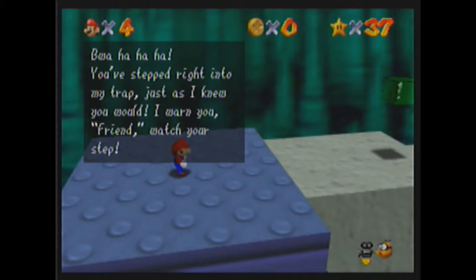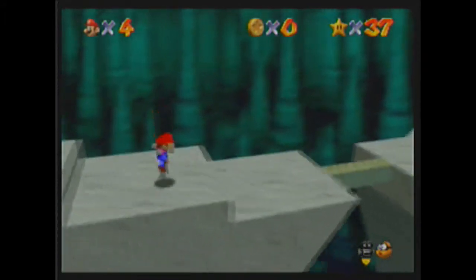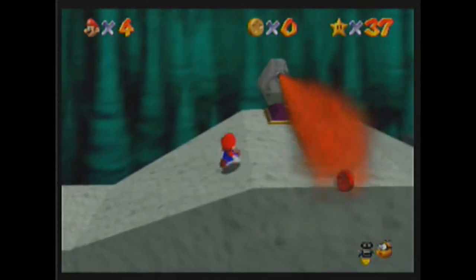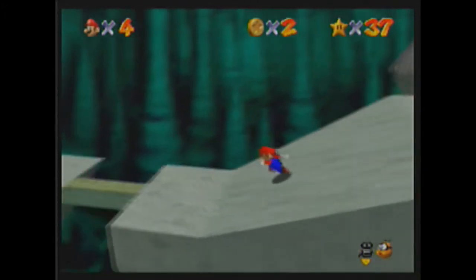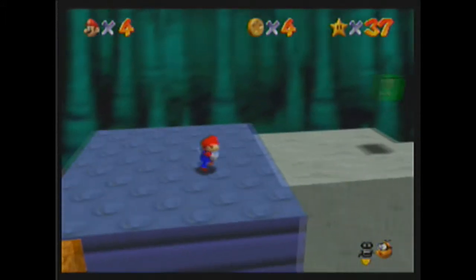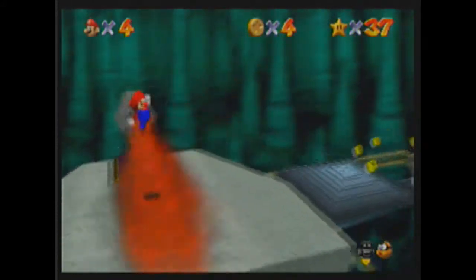"You stepped right into my trap, just as I knew you would. I warn you, friend. Watch your step." Alright, so here we are — Bowser in the Dark World, our first Bowser level. Spoiler: there are three. Now, there are red coins in this level, there is no 100-coin star, and in the 64 DS port there is a second star in the form of a Switch star, which are nowhere in this game. So we don't need to worry about that, but I do need to collect the red coins. This part could be filled with lots of failure, but I usually do a pretty good run at this level.